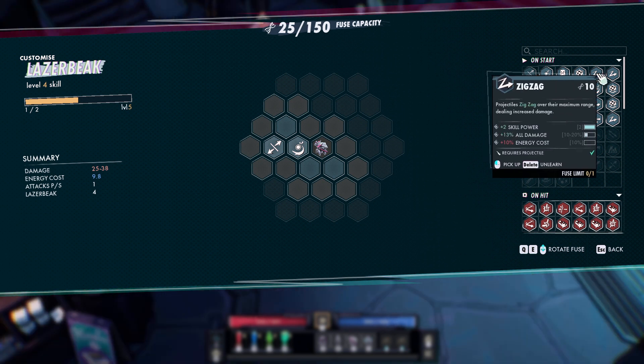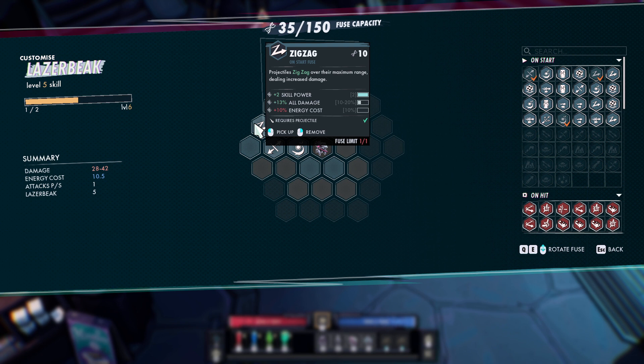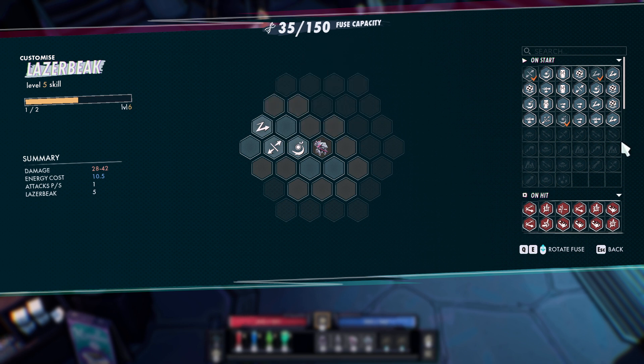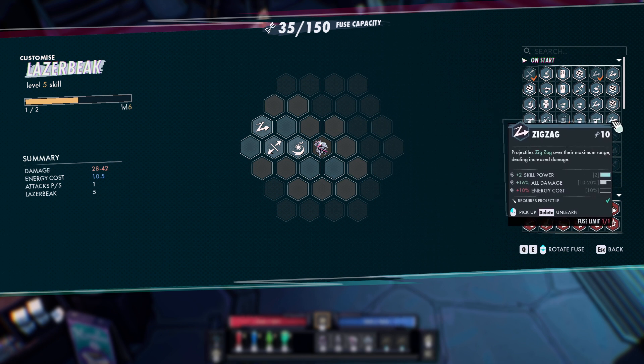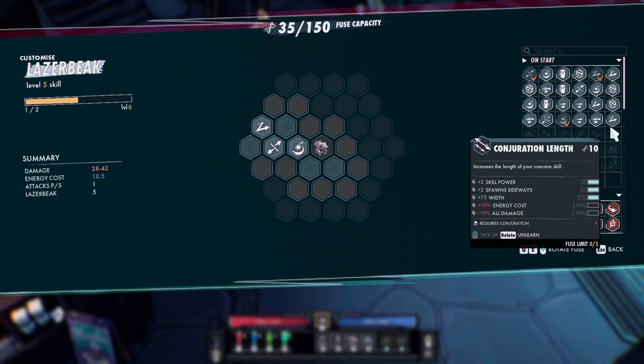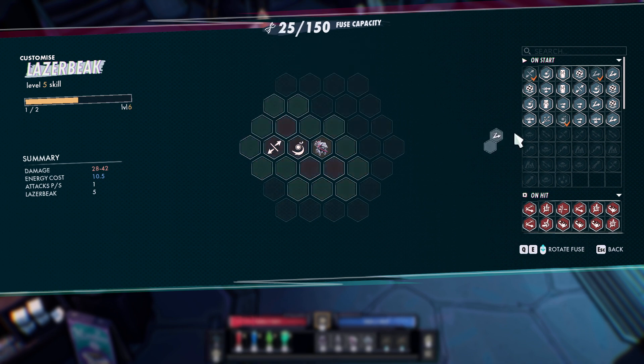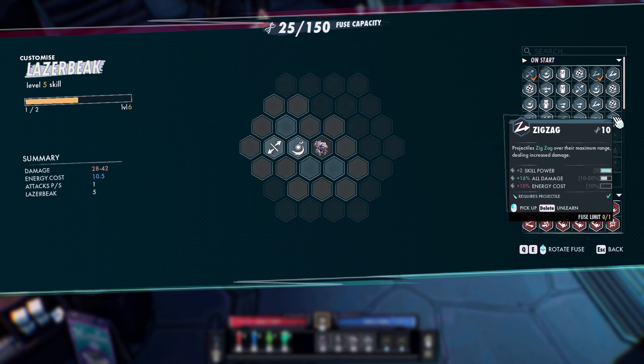The next thing to put on is Zig Zag. Zig Zag projectiles over the maximum range dealing increased damage, so this is a damage increase. This one has 13% damage, and these have 16%, 16%. I have a 16, so I'm going to put the 16 on.